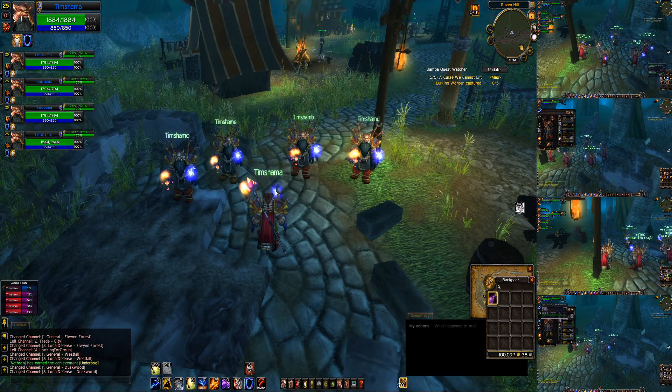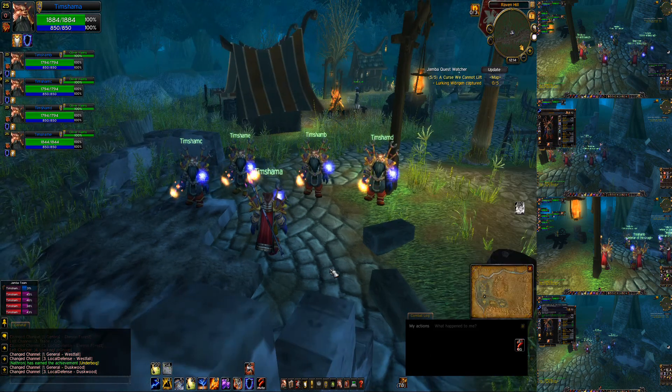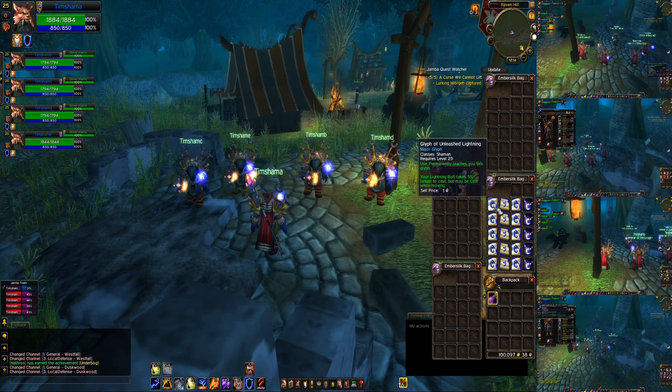We're level 25 and we are going to hand out some awesome new glyphs. We have Glyph of Unleashed Lightning, which allows you to cast lightning bolt while moving. A little bit less damage, but I think it's well worth it.